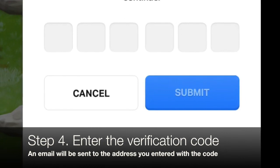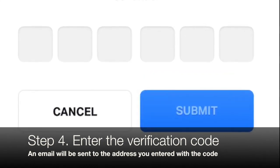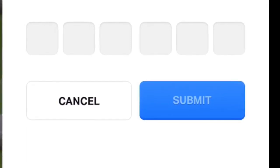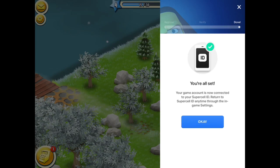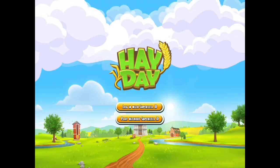What it will do is send a six-digit verification code to your email address. You need to go into your email and you will see an email from Supercell that has the six-digit number in it. Then you just enter that number and press submit — that's all you need to do to set up a new farm. Press OK and your farm and your Supercell ID are now saved. You can make as many farms as you want, as long as you have different email addresses for each farm.